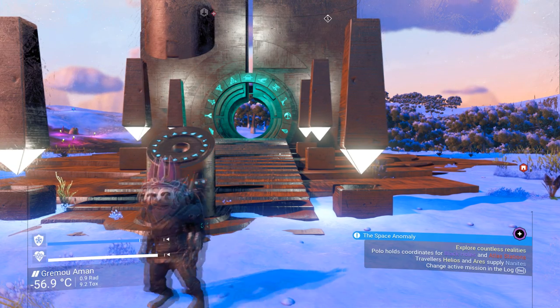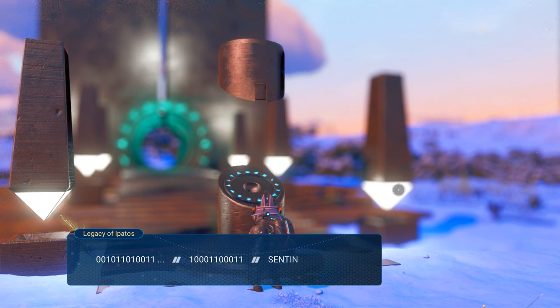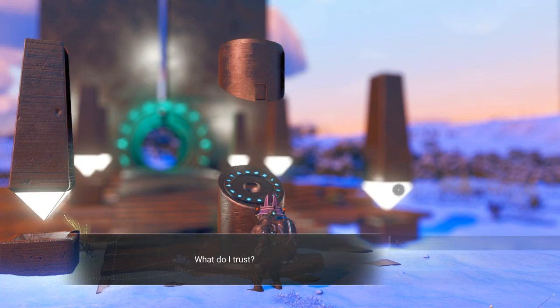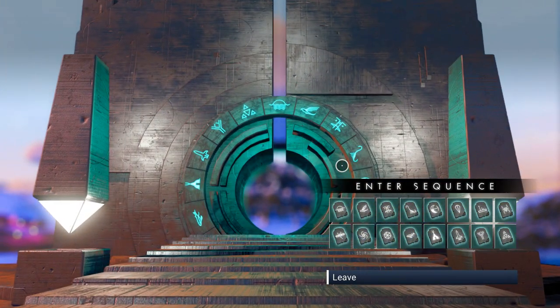Before we do anything else, you need to make sure you jump in and out of your ship, make a new save, and turn off your multiplayer — do this before you go through a portal. I'm right next to a portal, so make sure you get next to one because we need to put in some glyphs.